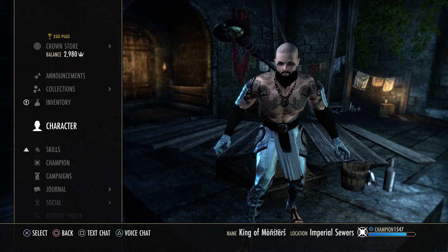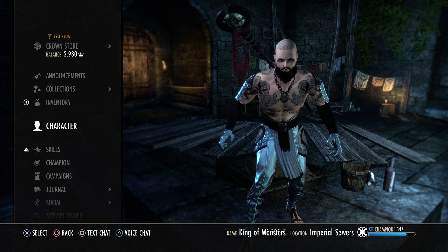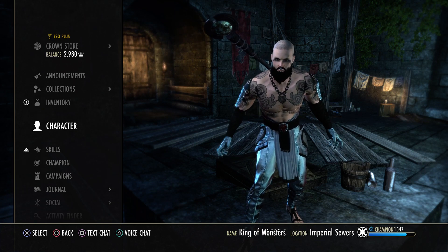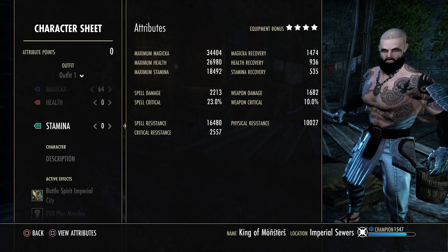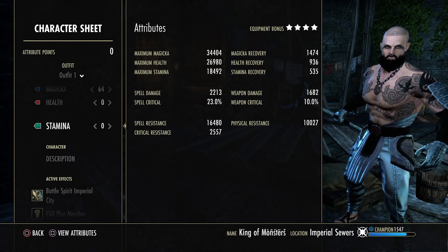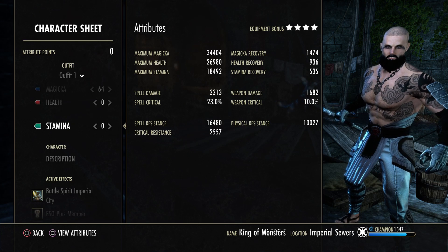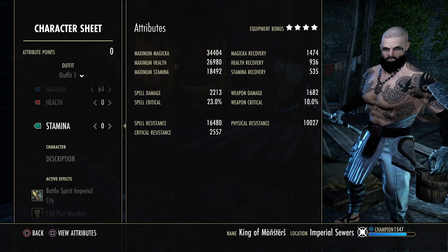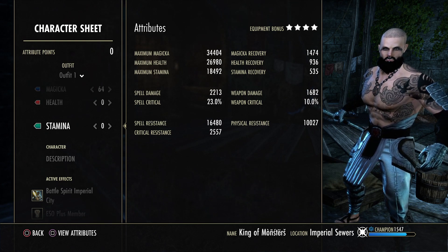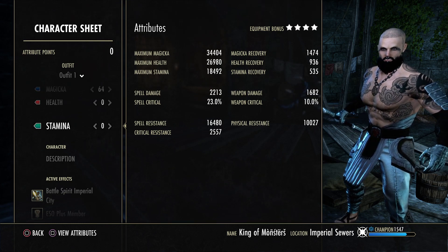I run this build in Cyrodiil, Imperial City, and battlegrounds. It's set up for CP PvP, but it works great in battlegrounds too with a decent four-man premade group. On the stat sheet we have 34k mag, 1474 magic recovery, almost 27k health, 2500 critical resistance, and decent spell damage for unbuffed. Resistances are obviously lower because we're in light armor. I do have both a heavy armor and a light armor setup which I'll show.